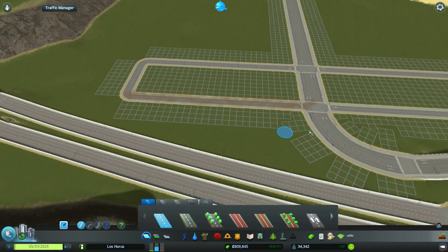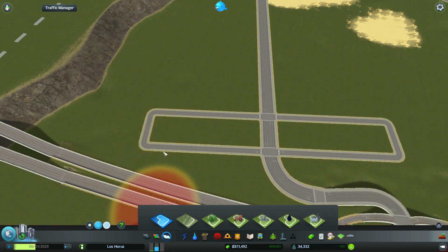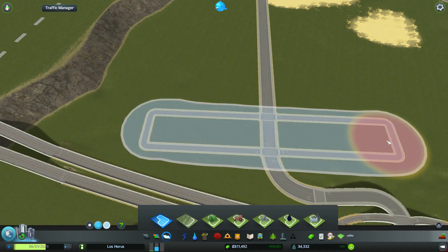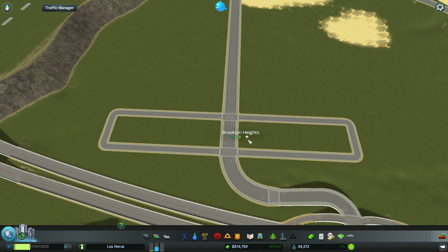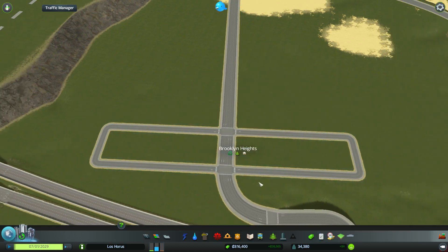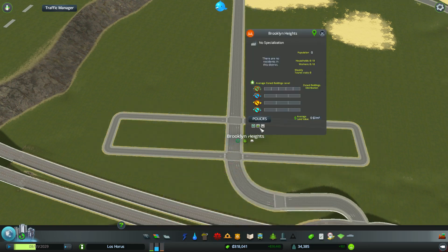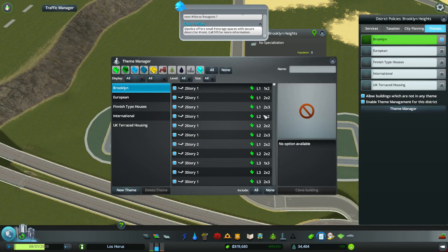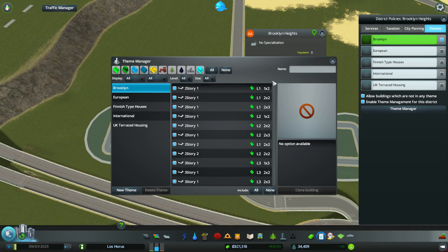Now this will have a theme as well and the theme I'm going to use is the Brooklyn theme that I just got earlier today. So for now we'll make it easier - this will be Brooklyn Heights just for now. And you will actually have a theme policy - enable theme management for this and it will be Brooklyn. So only Brooklyn houses are allowed to be built here. Hang on, I need the theme manager again.